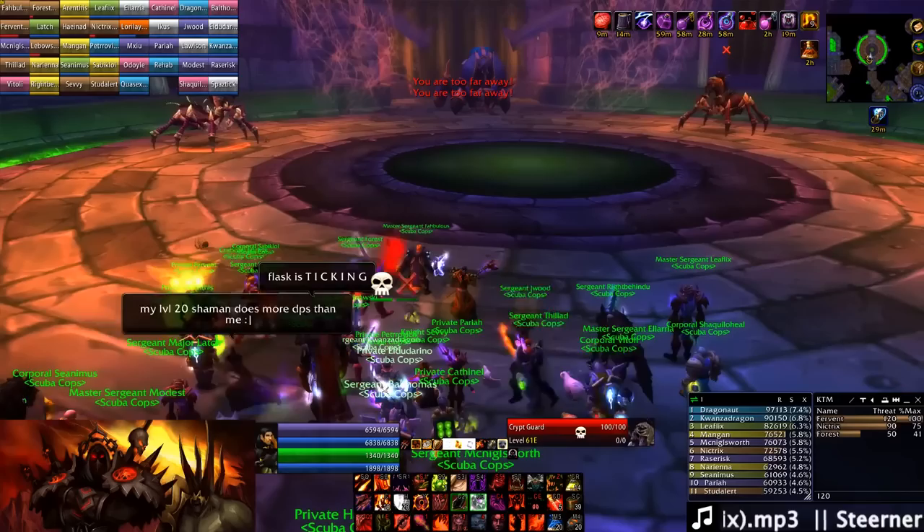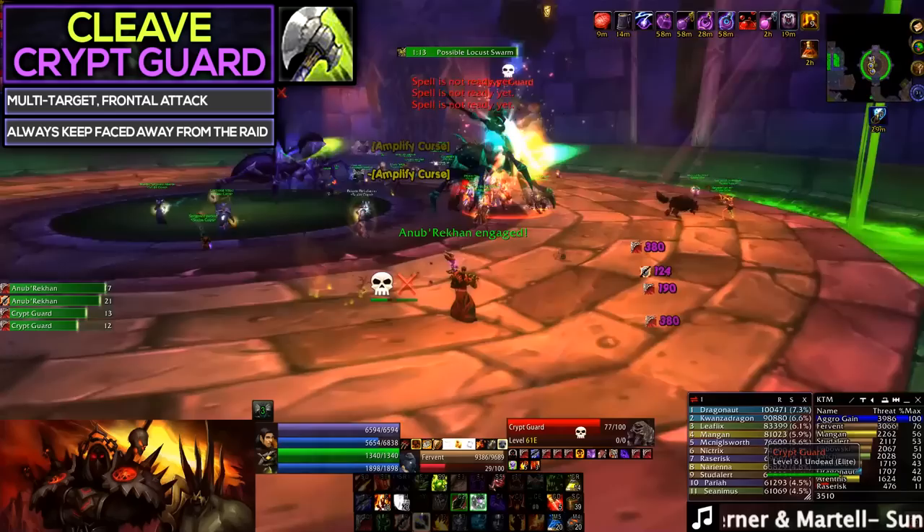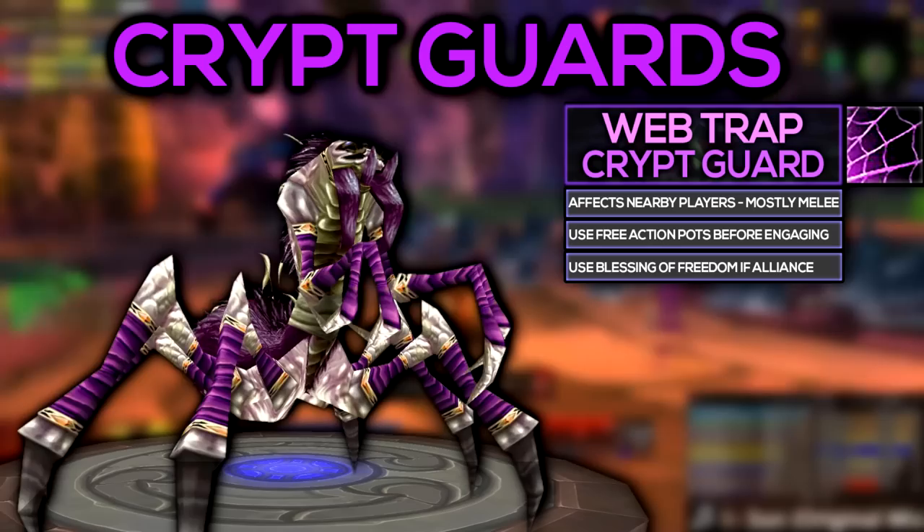At the start of the encounter we have two Crypt Guards, one on each side, and the boss himself. The Crypt Guards need to be tanked facing away from the raid due to their cleave ability, while the main tank will hold Anub'Rekhan down in the back while the rest of the DPS cleans up those two adds. The Crypt Guards also have an AoE net ability that they will throw on players around them, so tanks might want to use free action potions before engaging.